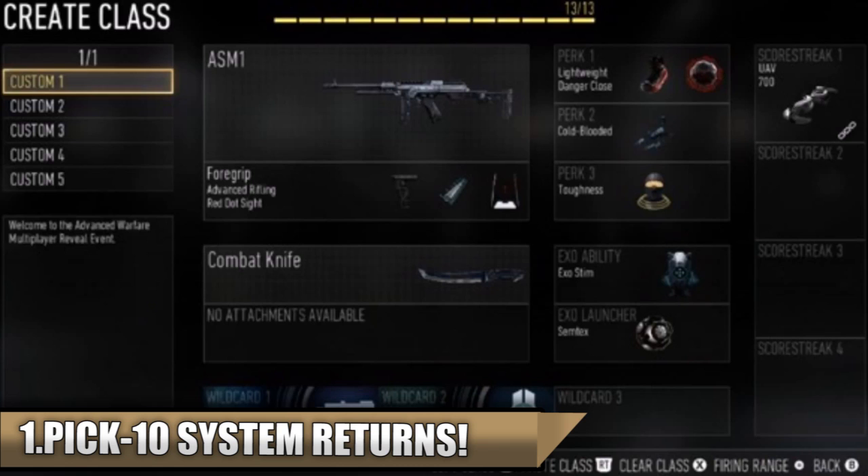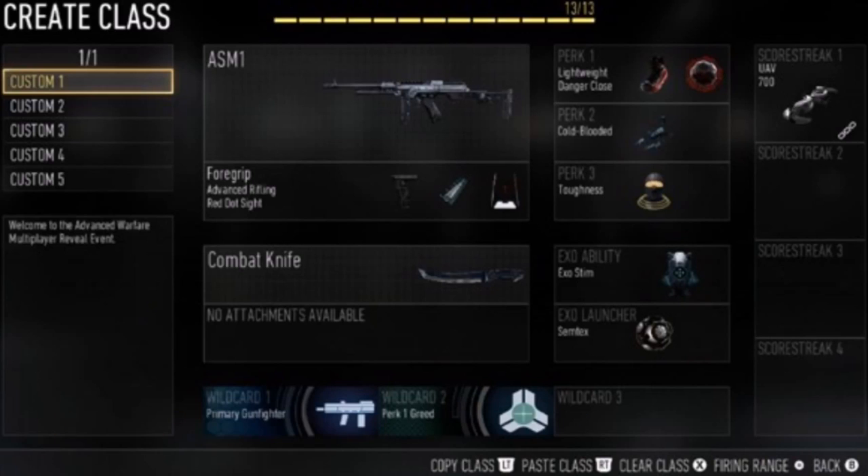In Call of Duty Advanced Warfare, the Pick 10 system from Black Ops 2 will return and be used in Create-a-Class. This means you can create the same creative classes as in Black Ops 2, like a knife-only class. I love that Sledgehammer put this in because it's something we missed in Ghosts, and it's great to have it back.